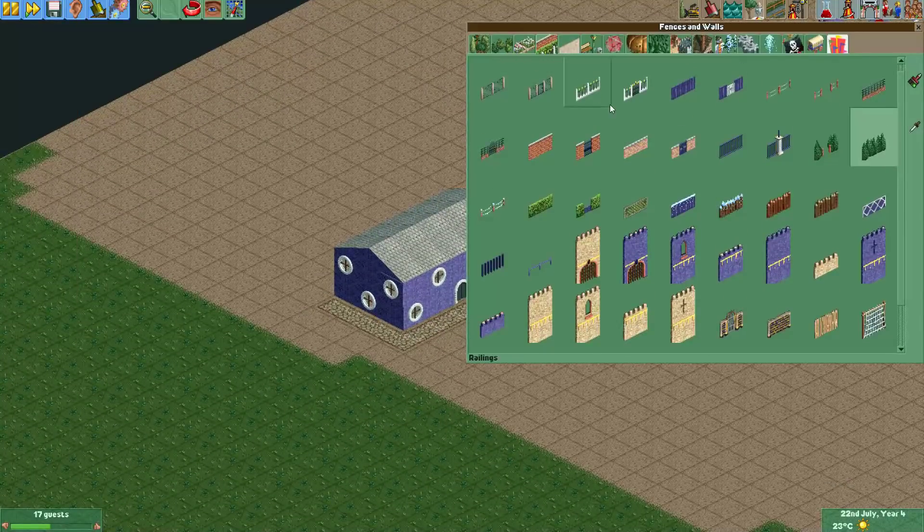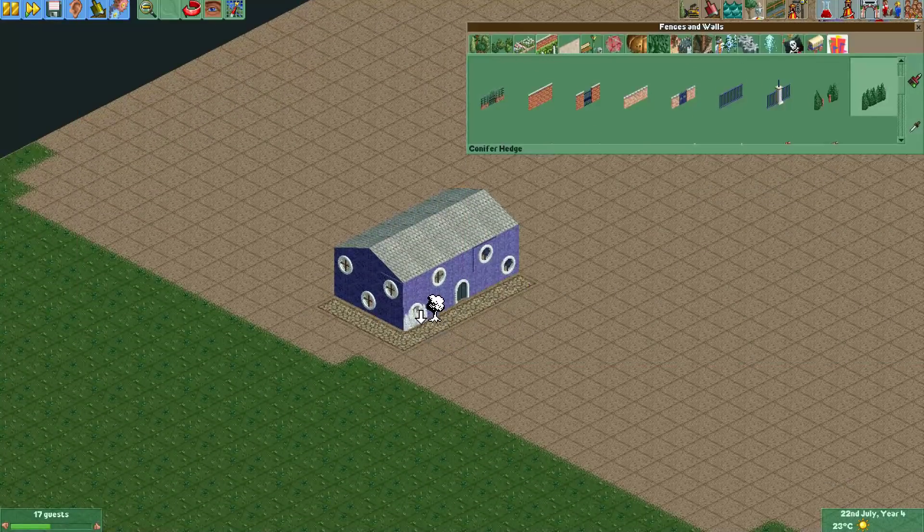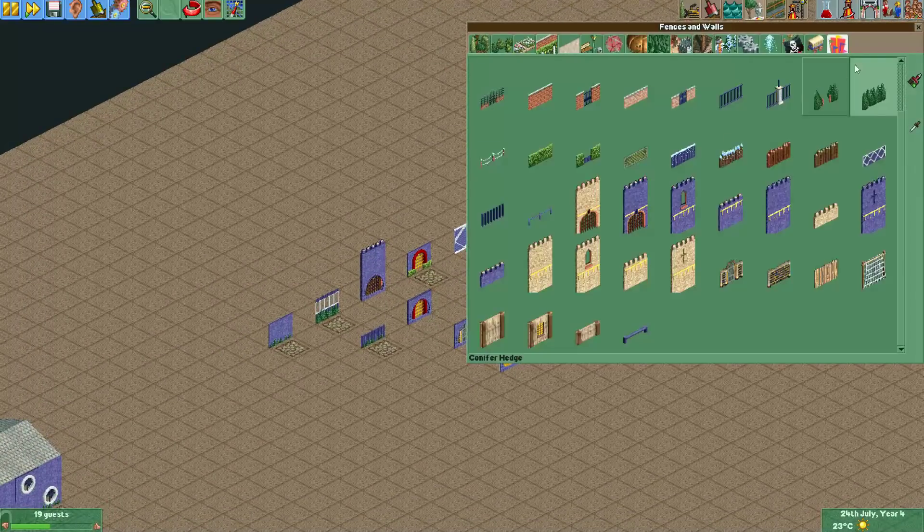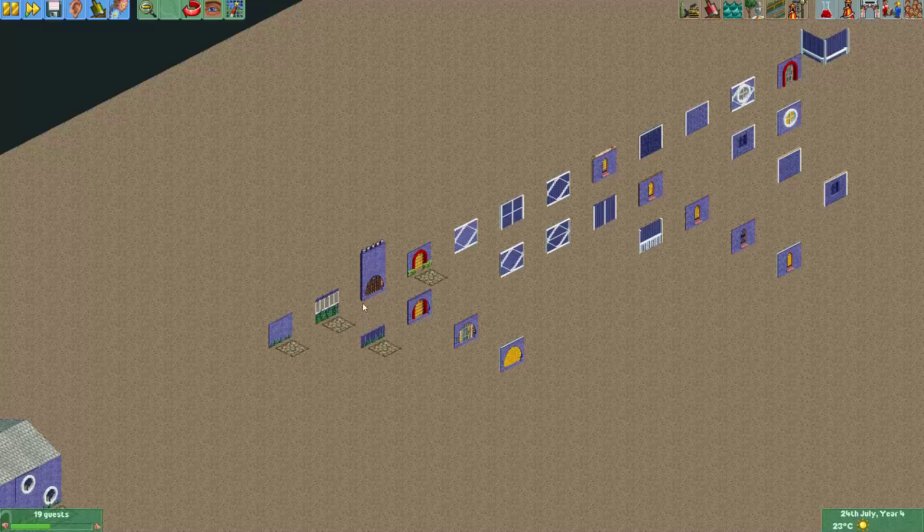You could also do it for this building — let's just put some of these conifer hedges in front. Now it looks like the building has a little bit of grass growing next to it, which in my opinion always looks pretty cool. You can use this for any wall, any hedges — it's a really easy trick to spice up any wall.